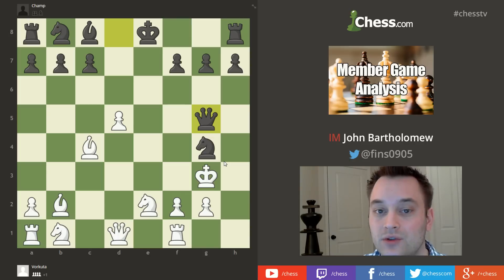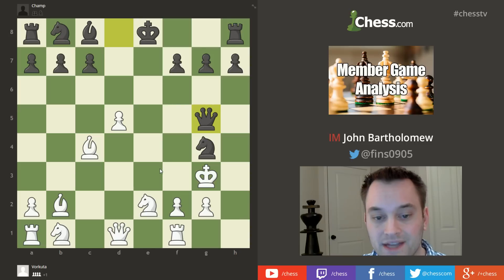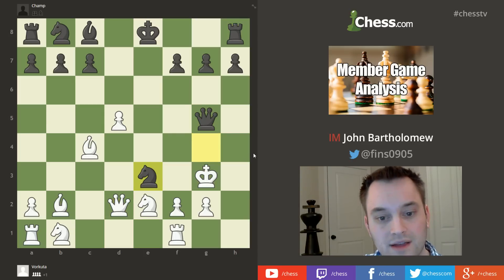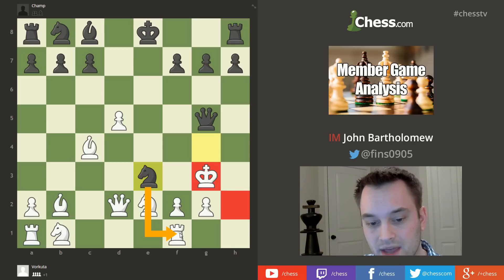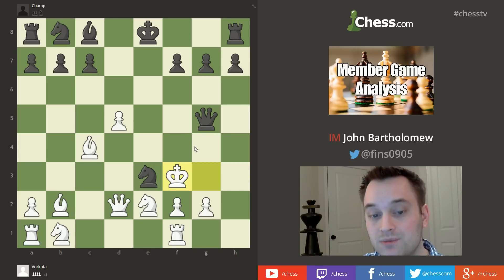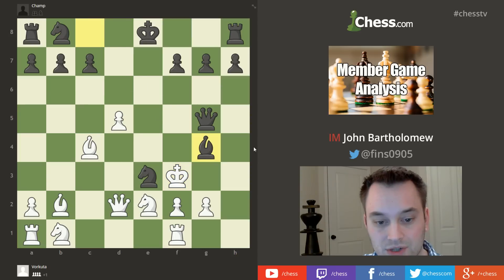Unfortunately white chose the wrong move — Qd2, getting the queen off d1 and offering a trade. But Champ played Ne3 check, a discovered attack on the white king. White can't go back to h2 because Nxf1 check would be a deadly fork on the king and queen. White's hand was forced: Kf3, and now we see the effect of having the pawn on f2 rather than f4 — it's much more exposed. Black plays Bg4, developing a new piece with tempo.